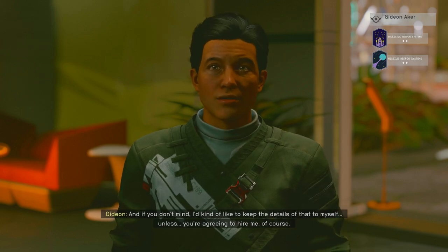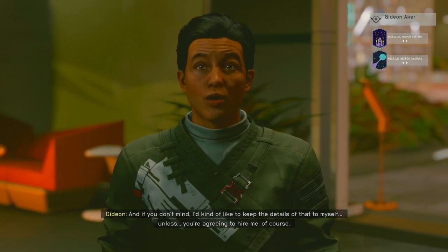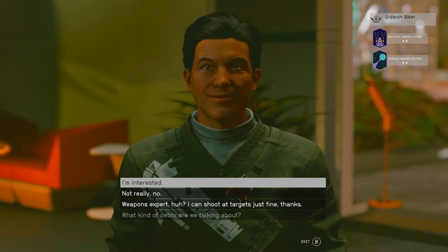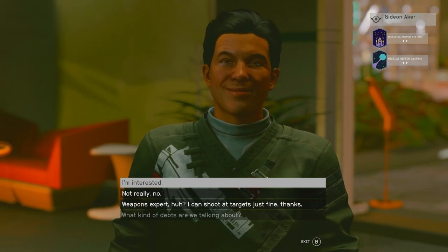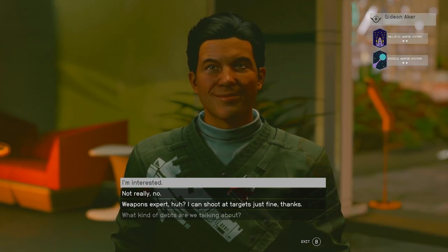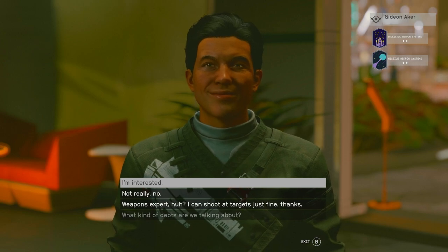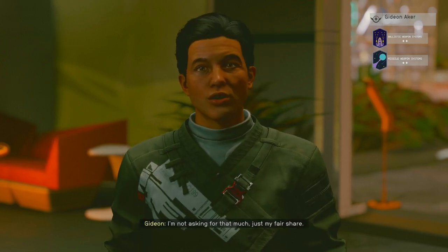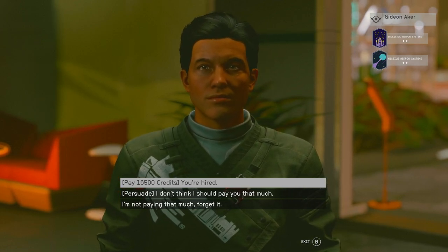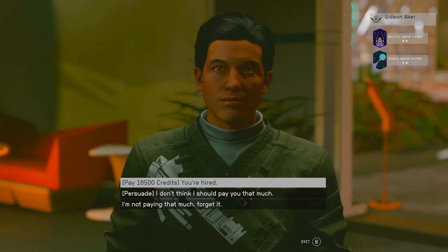He says 'the kind that need to be paid off quickly, or else I'm in big trouble — and I'd kind of like to keep the details to myself unless you're agreeing to hire me.' Look at the smile he's got. If you click 'I'm interested,' you can see that you have to pay each crew member a set amount of money. In this case, this guy wants 6,500 credits to be hired.